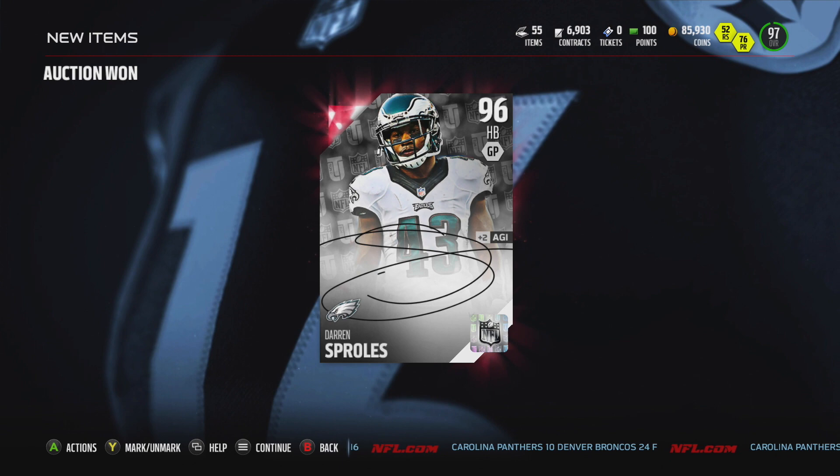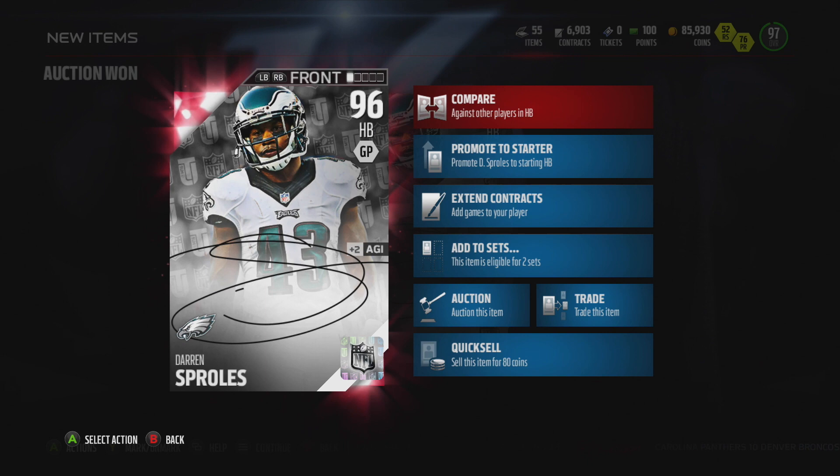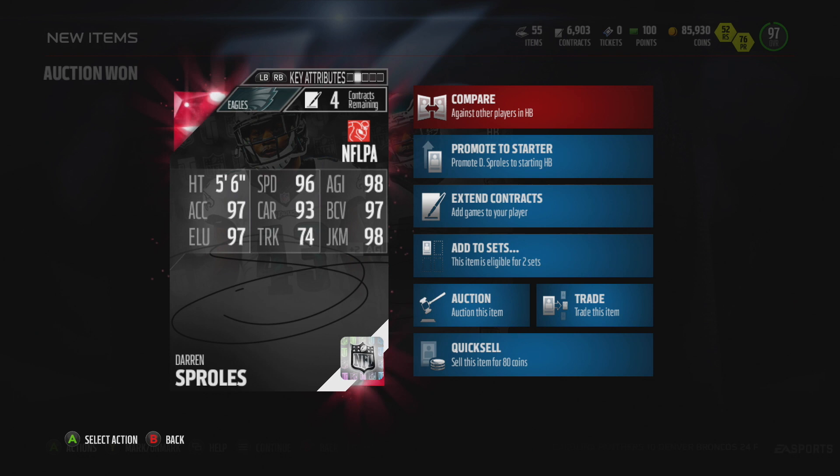So we got an 86 overall signature Darren Sproles. He's gonna give plus two agility to the entire squad when he's on the field. He has 96 speed, 97 acceleration, 93 carry, 97 ball carrier vision, 97 elusiveness, 74 truck, and 98 juke move.